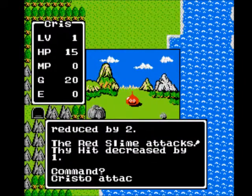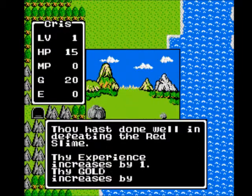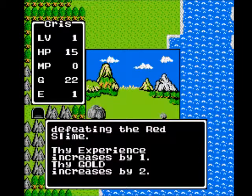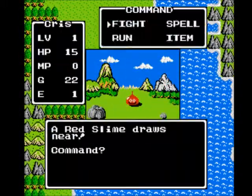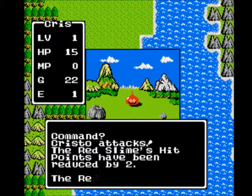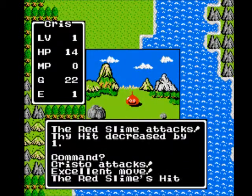So just attack here and we should be good. You can meet up with red slimes, regular slimes which are a bluish-green color, and Drackeys here. I'm looking for the Drackey because he gives the most experience. They are a little bit harder, so you gotta be careful about your HP.